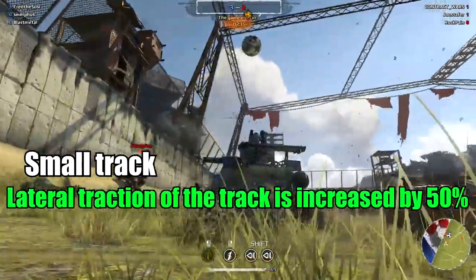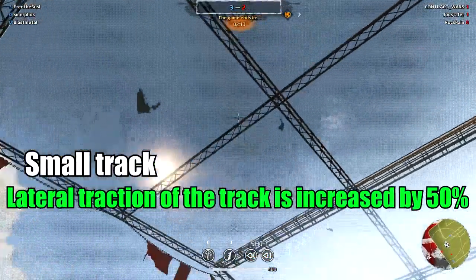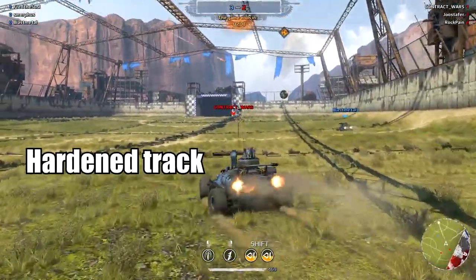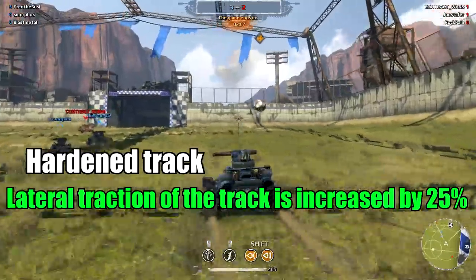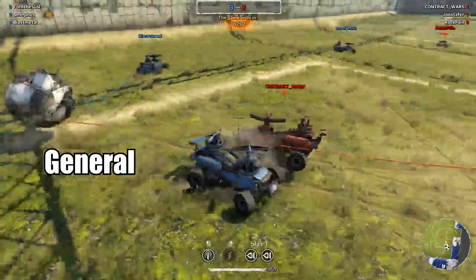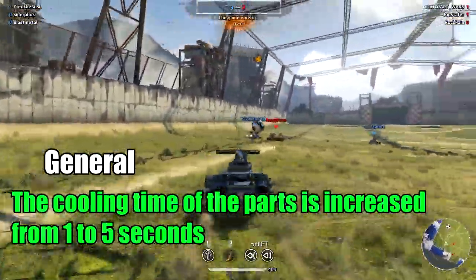For the small track: lateral traction increased by 50%, angular velocity increased by 25%. For the harder track: lateral traction increased by 25%, angular velocity increased by 25%.